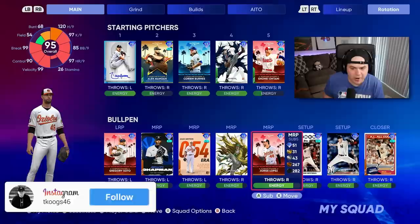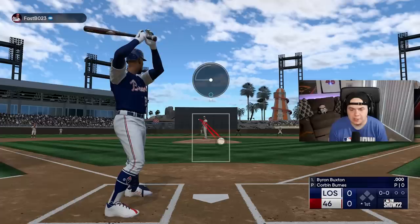I've got to give the 97 Corbin Burns a shot today, and I made a couple tweaks to the bullpen, adding Gregory Soto, the new Jorge Lopez, and this new Chad Green, which looks pretty good.